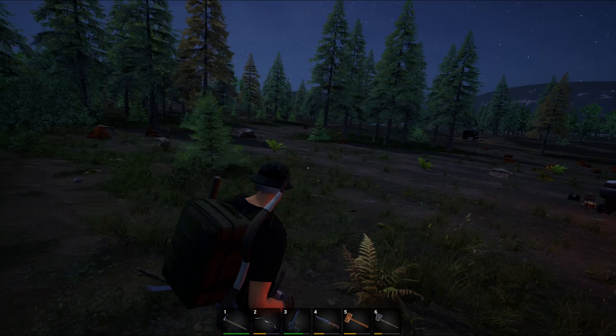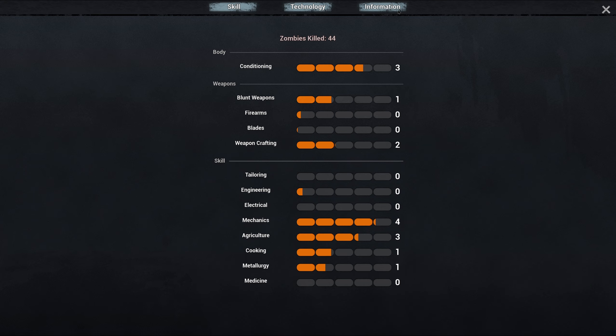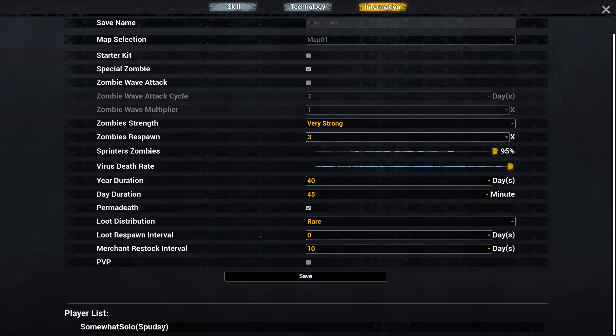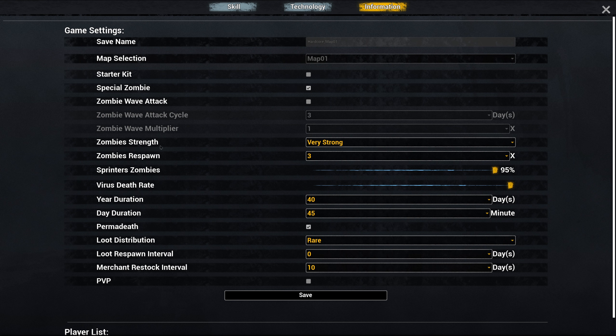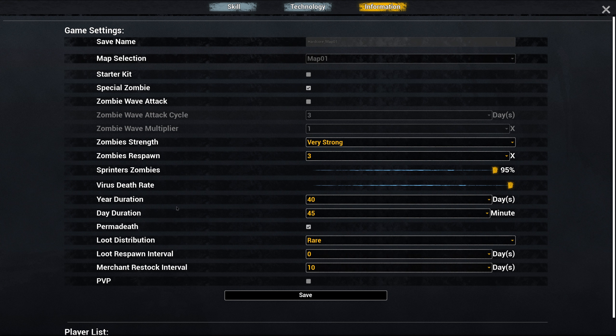Someone asked me in the comment section on one of my videos - I think it was the second one in the hardcore series - they asked if I could prove that I'm playing on hardcore difficulty. Honestly I can't. I can show you my settings: zombie strength is very strong, respawn is three times as many zombies, sprinter zombies 95%, virus death rate moved all the way to the top, loot distribution set to rare, and loot respawn interval is zero so no loot respawn. Merchant restock interval is 10.